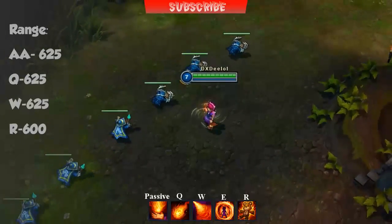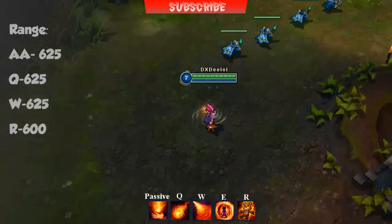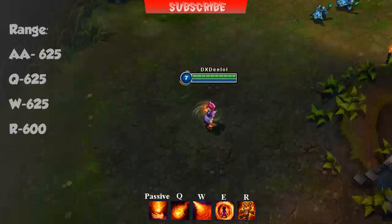Annie's passive Pyromania will stun enemies for 1.75 seconds if hit by her offensive abilities. The passive activates itself after 4 spell casts and will show above the ability bar.